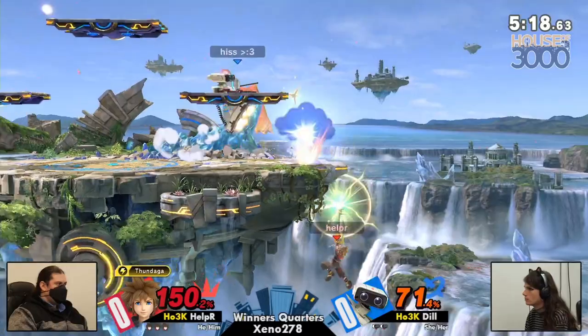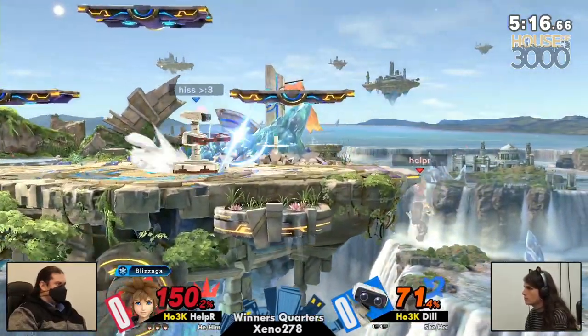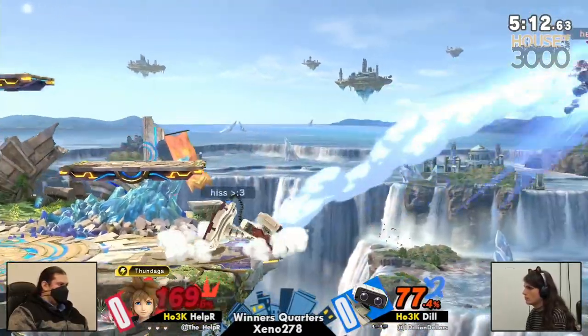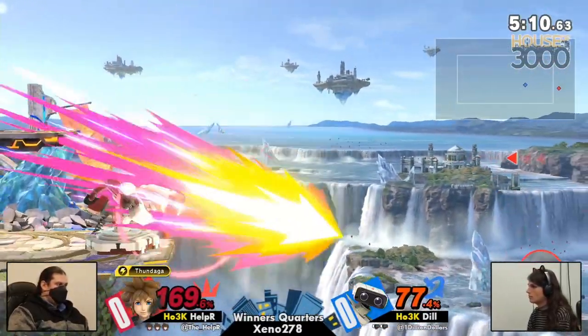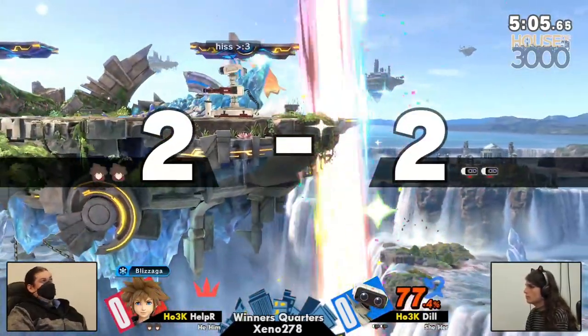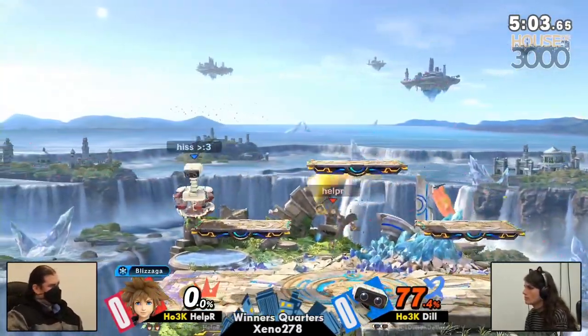That up-air not picking a kill yet with good DI. Helper's just doing a great job of stringing all of these hits. Though it might be simple to land on ROB, you still got to land them. Counters the gyro, and counters the laser, too. What is happening? Hurtbox shifts with the Tundaga under the gyro. Helper — all that to get dunked.